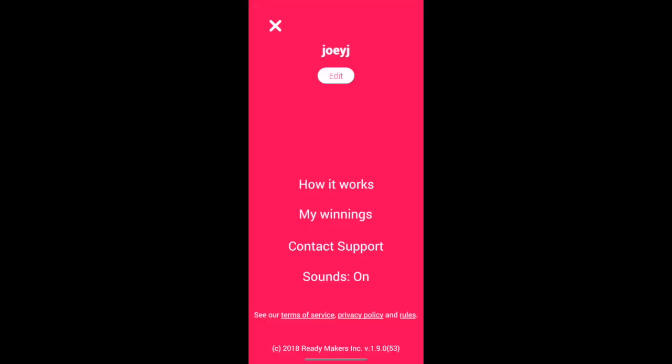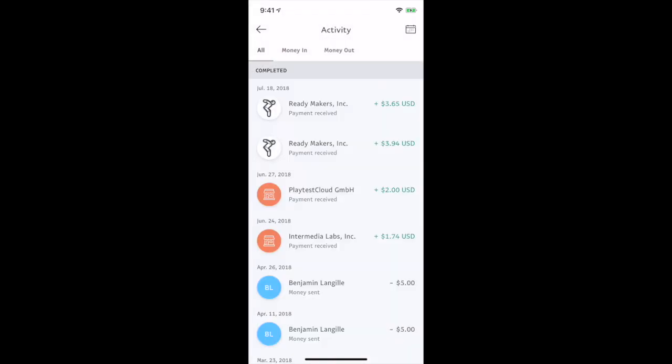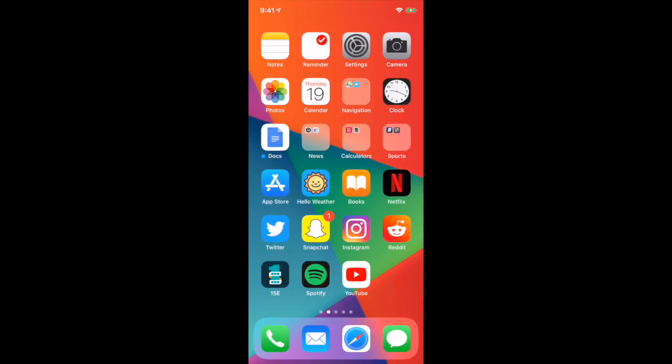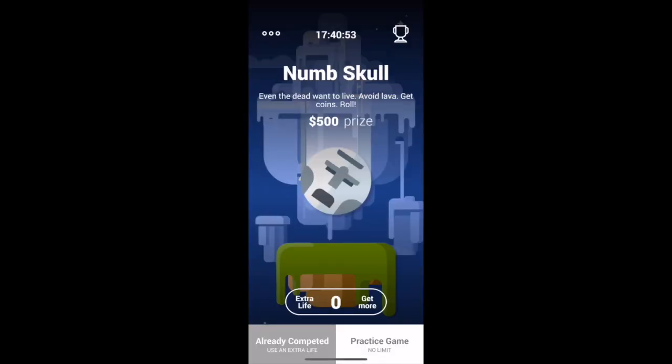Here are my winnings so far. The first game I played, I got $3.65, and the second game I got $3.94. Just yesterday I got both of my payments — you can see here from ReadyMakers, that's what they call themselves. I got two PayPal payments in U.S. dollars, super quick. They pay out every Wednesday, or try to at least. So you know that's legit — it's simple as that.